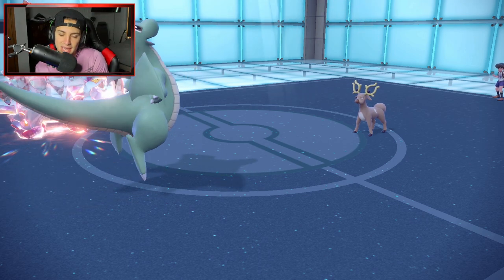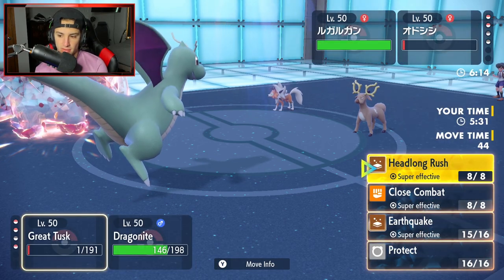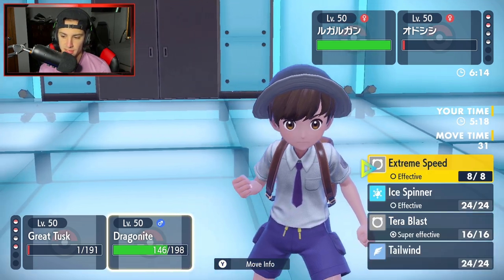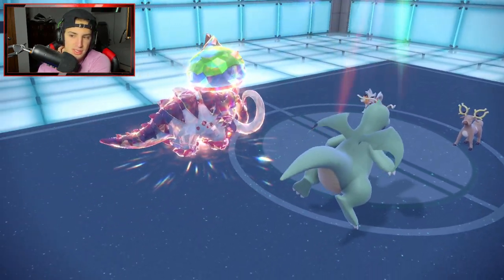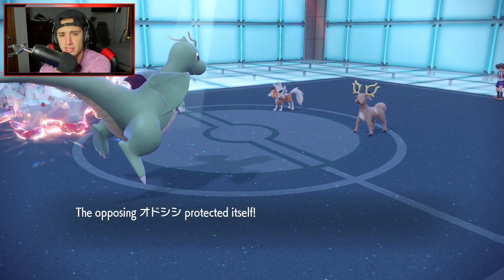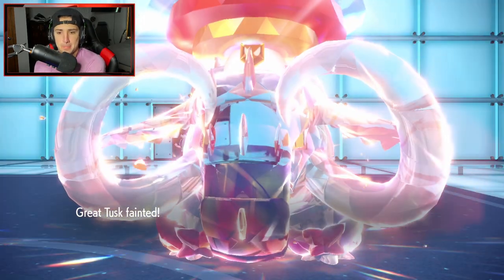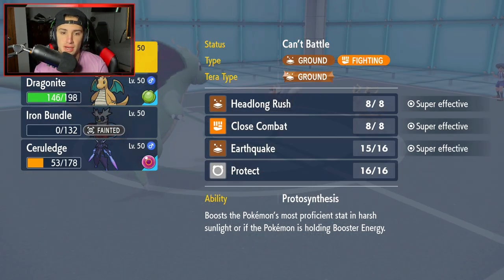E-Speed gets blocked somehow. Lycanroc goes for Accelerock instead. With Focus Sash gone, going for Shadow Sneak on Cerulege and Ice Spinner on Dragonite. Ice Spinner takes off some HP, and there could be another Accelerock. A bit scared here — if Lycanroc goes for another Accelerock it can take out Cerulege. Going for Shadow Sneak and Ice Spinner. Stantler lands a double protect again. Good thing we're going after Lycanroc. Ice Spinner flies out.